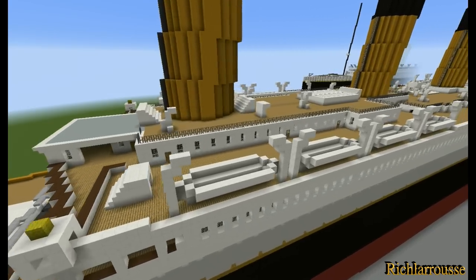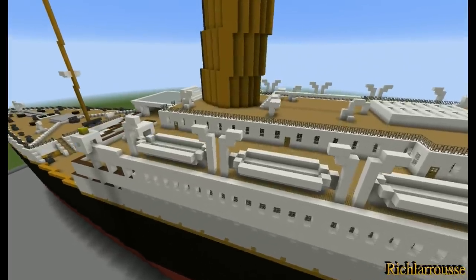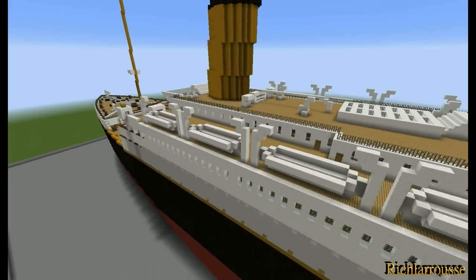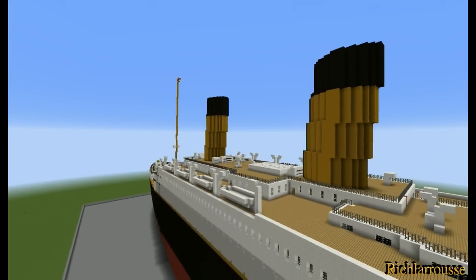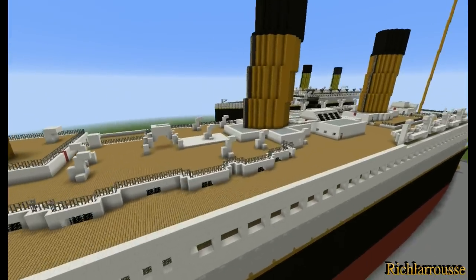Another quick flyover the side of the ship. I've only got 16 lifeboats on at the moment - there are still four more to add, two by the funnel and two by the first lifeboat. I won't be adding any rigging because that is just a pain to add, so it's going to be pretty bare.